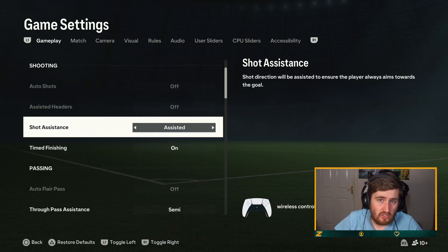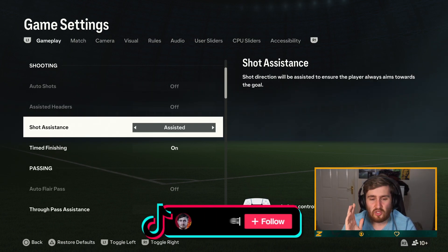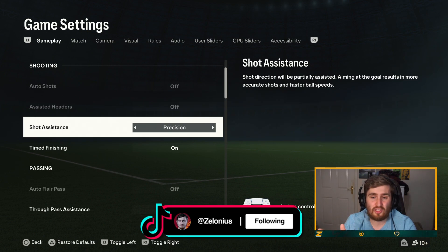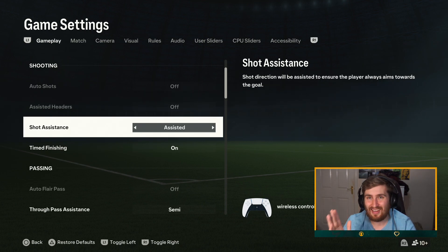Short assists — I'm going to use assisted for now. This is my first time loading up the game; I've not played a match yet. There is a new one called precision. I'm going to try that out at some point, but we used to have assisted, semi, and manual. Precision might literally just be semi, to be honest. I'm going to get used to the game using assisted, and then I'll try precision out and let you guys know what I think.